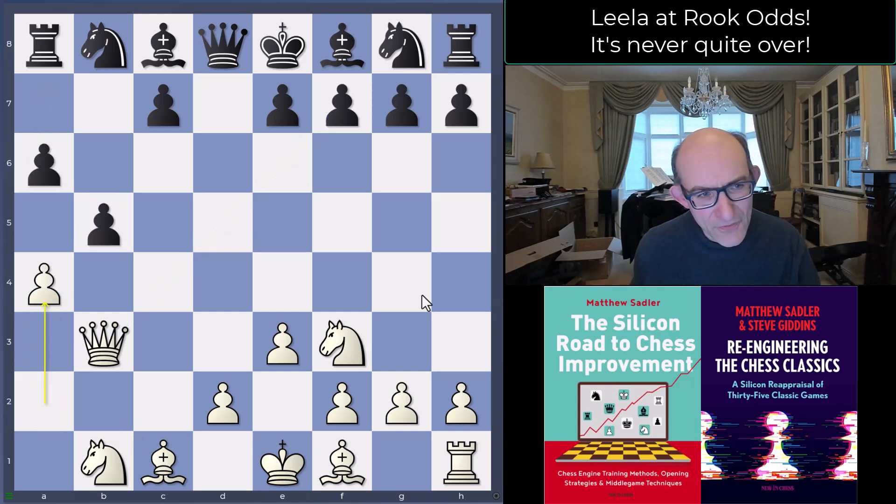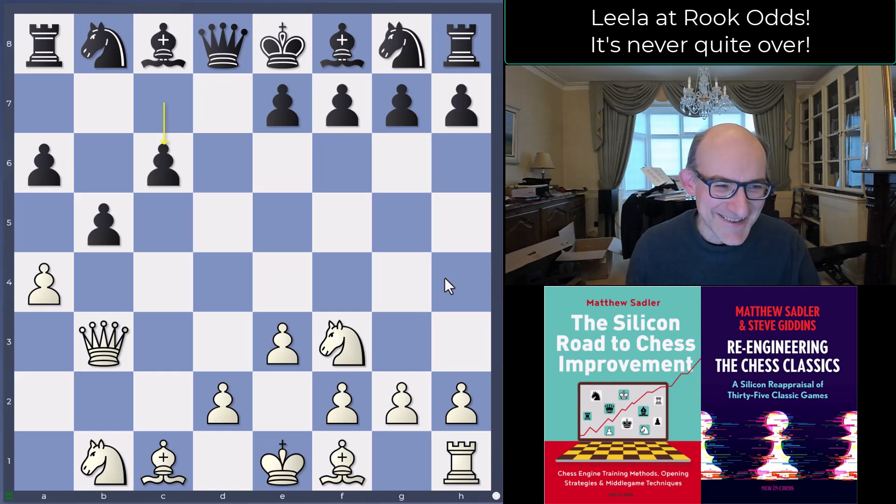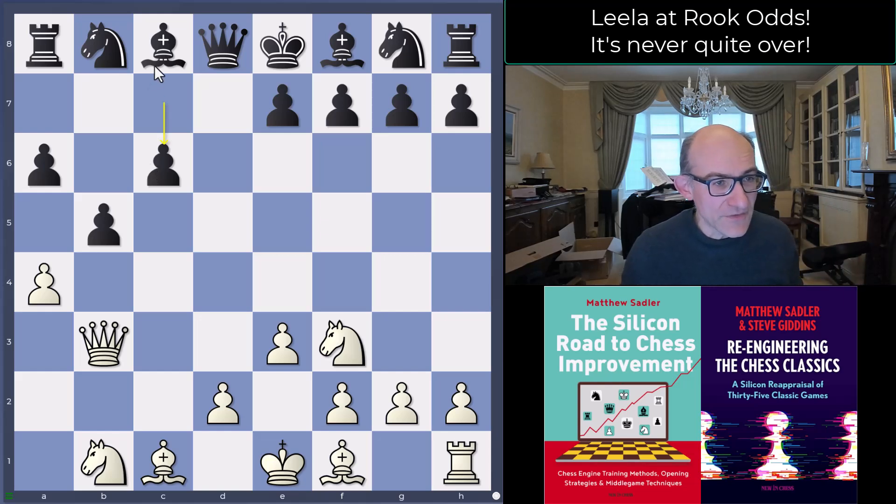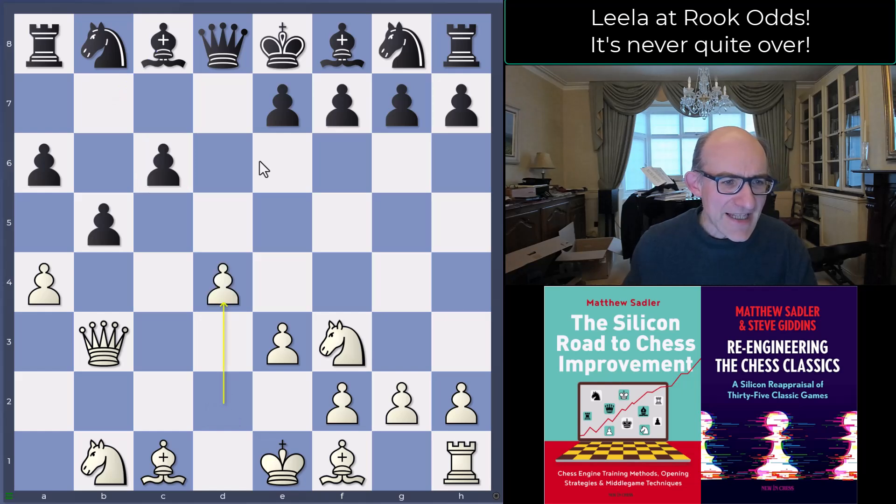After a6, a4, black decided to play c6 and make a semi-Slav structure. Not bad at all. What Lila is happy with is that the bishop, if it comes to b7, is going to be blocked in by the c-pawn and therefore less active. Now Lila plays d4.